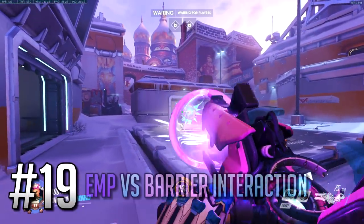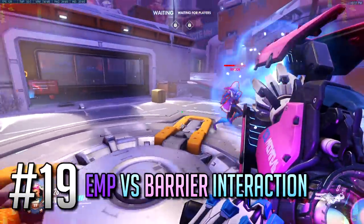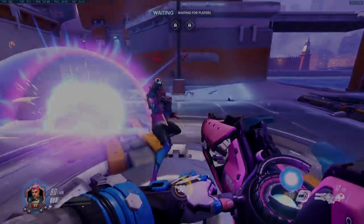Number 19: While Zarya's Particle Barrier saves her from getting half of her HP and her regenerative shields deleted by Sombra's EMP, you still won't be able to use any of your abilities as the hack still goes through.